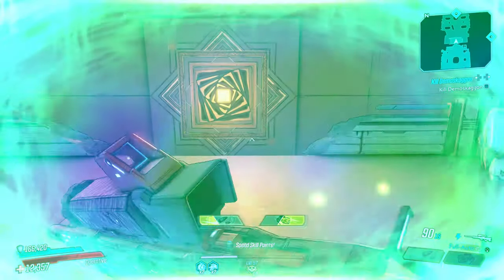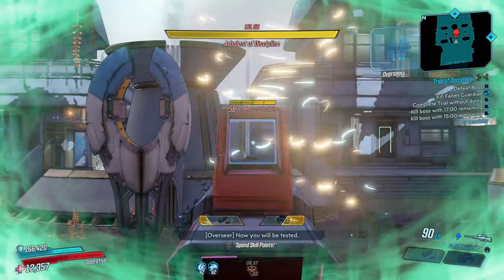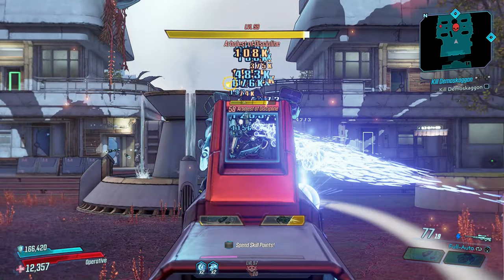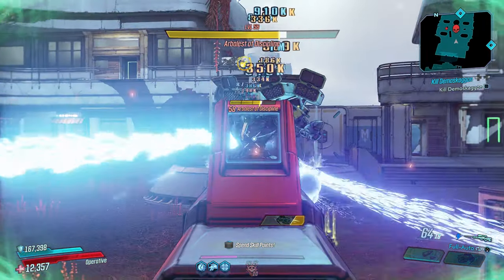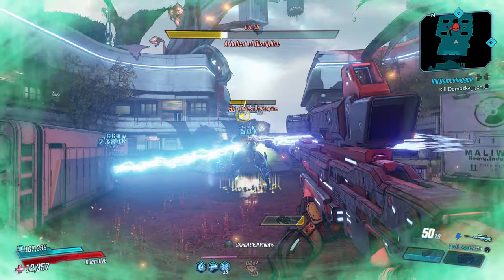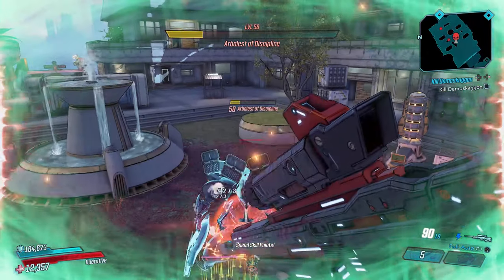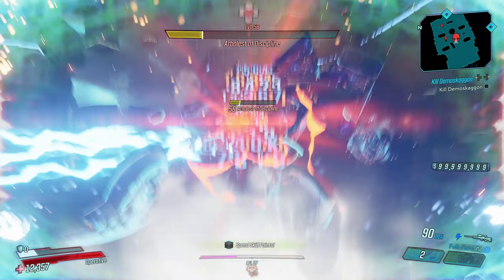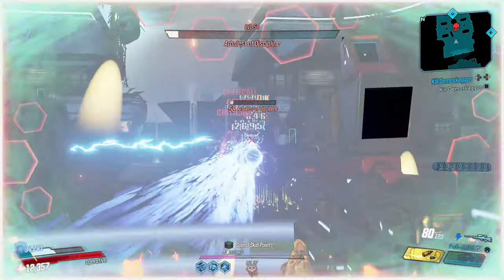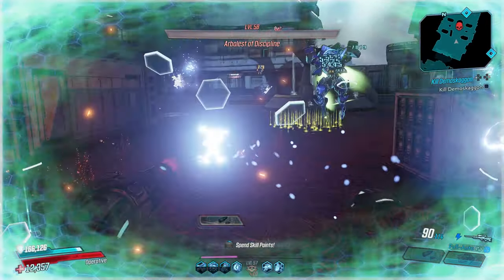For Zane the Operative, clone active gives you ammo regeneration. The Beastmaster has extra rack charge, ASE terror projectiles per shot, and projectile speed. As we enter more of the Proving Grounds — Arbalisk of Discipline is the boss — once we end that action skill we're going to get that terror effect and not worry about ammo, damage, projectile speed, or health. We can switch right here from burst to auto to get the full effect of the Terror Hawk.